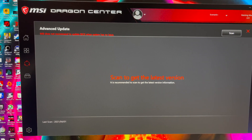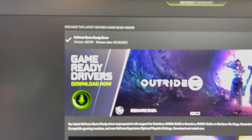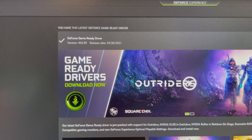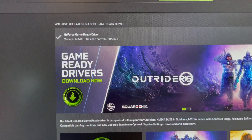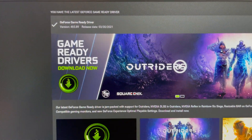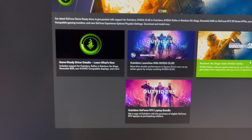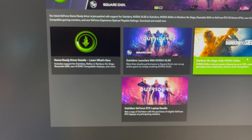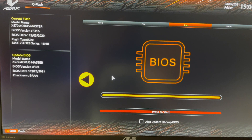I went to Drivers just so you can see the latest version — I have 465.89, which is for March 30th, 2021. That has everything in it including the Resizable Bar support. Now it's finally time to update the BIOS on the motherboard, since we already took care of the graphics card BIOS.